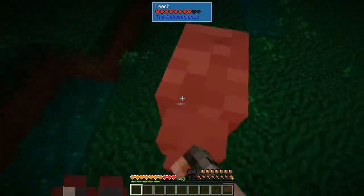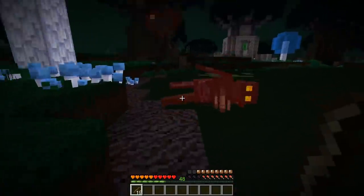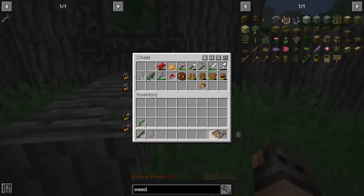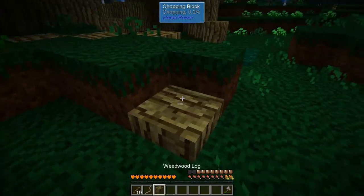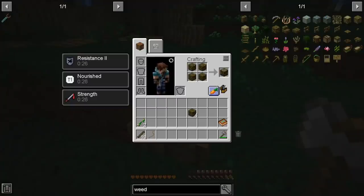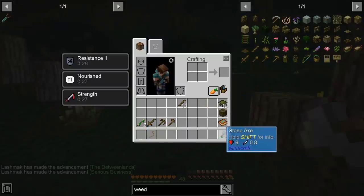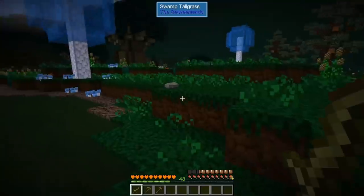There is a slight problem with the Betweenlands in this mod pack - you will not get a log from punching. So we have to go a little bit cheaty and at least get an axe, and we also take our atlas. So can I get wood right now? Yes. We can make a crafting table and we should be able to make an axe. We got rotten food, thank you. If we manage to find one more swamp hag, we will have enough bones so that we can upgrade our pick.